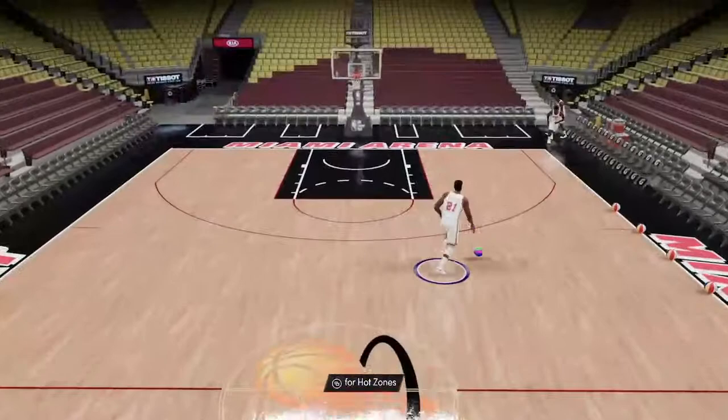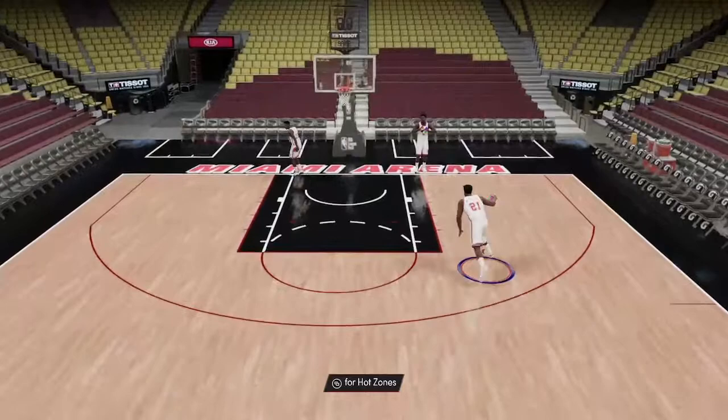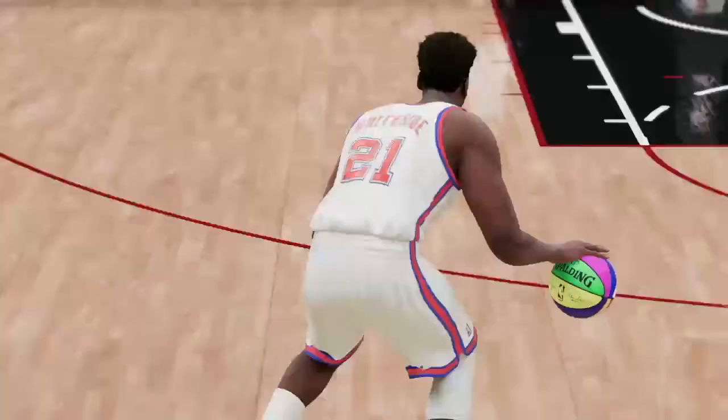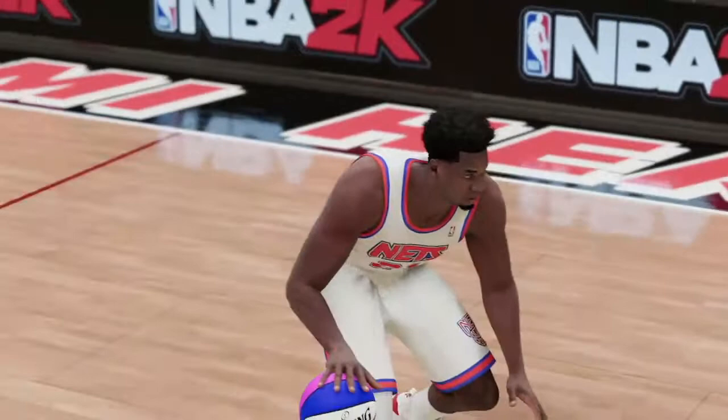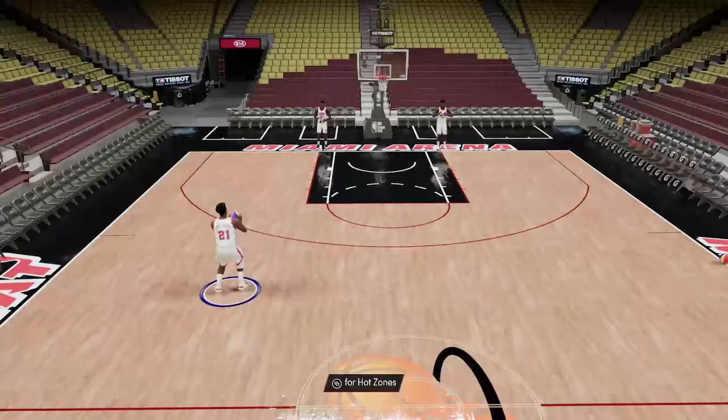Literally every card has quick first step now. He'll feel like he has bronze quick first step, with his ball handling and speed. Even if he had Hall of Fame quick first step, he'd be so much better, but he's massive though — I think he's got a 7'8" wingspan. Look at his shoulders. He's a big guy.